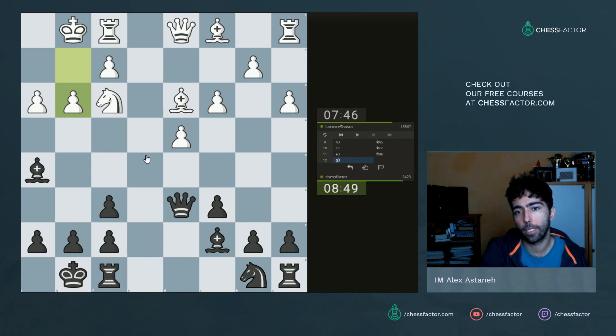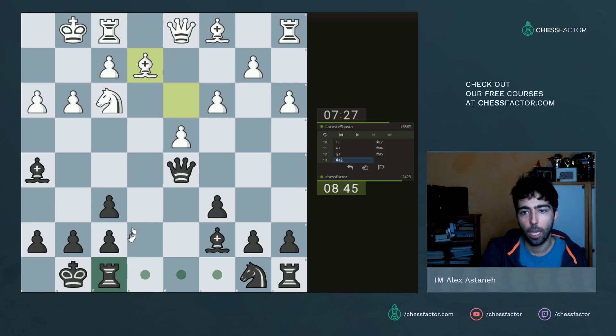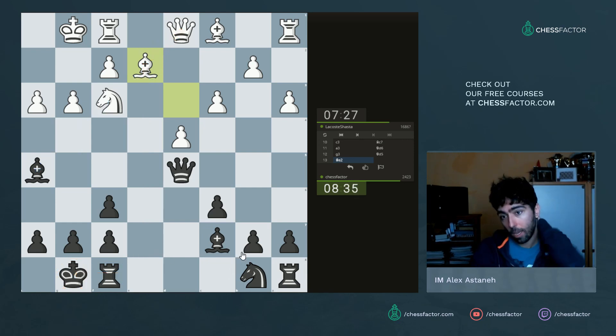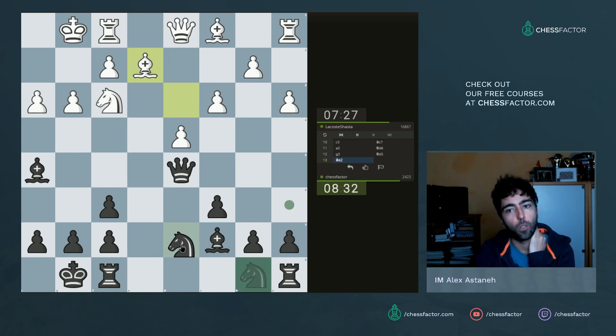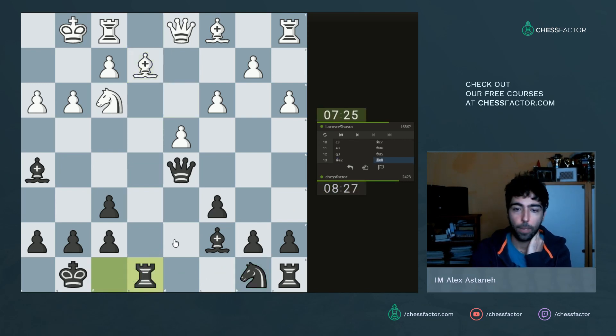He goes g3 in response to queen d6 - I missed that he could just take that approach. I'm going to go queen d5 and pin him. I think it's quite an uncomfortable pin - he probably has to play bishop e2. I'll go rook e8, but I should note I'm not actually threatening to take because after queen takes, rook here, rook takes, queen takes, takes, then queen check and mate. That makes me want to play something else, but I'll go rook e8 anyway.